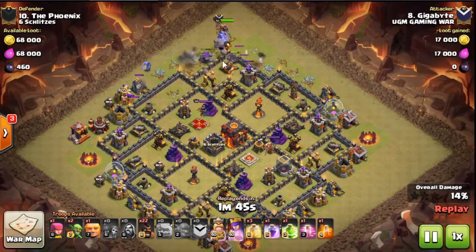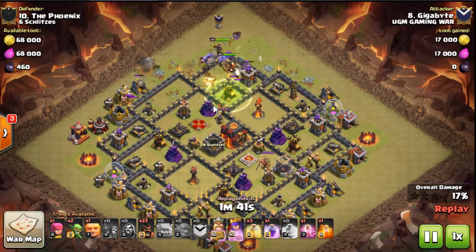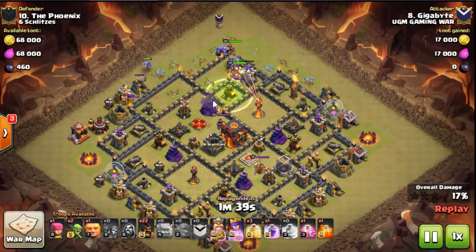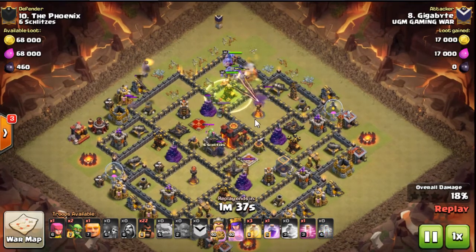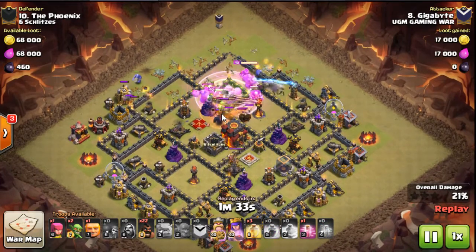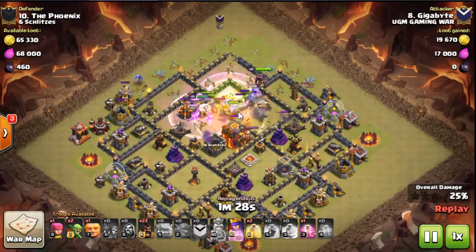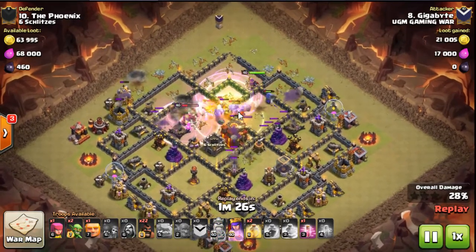CC bowlers and heroes — nice funnel. Everything's going in. Jump spell. He's going to rage them, and I think he's even going to heal the kill squad towards the end. Poison grabs queen, CC, all at the same time. Still moving through — getting a really great push out of this kill squad for only two golems. BK is jumping into the core, tanking everything, so he sprinkles a couple hogs in. That's really good — just taking advantage of the tanking.